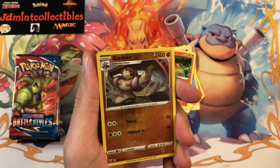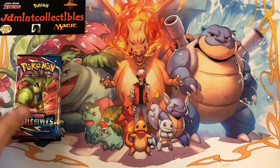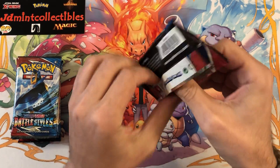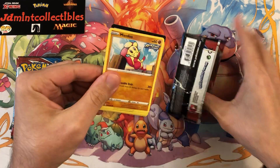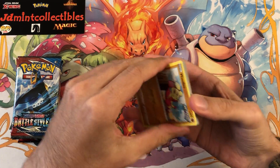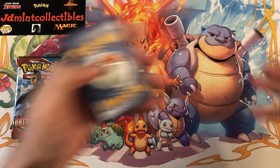Alright, so we have Girder as the reverse and a Marowak to start off, so nothing too crazy there. Going to the next one here — wow, that one opened up real easy. Hopefully we can get something out of these packs. Like I said, not really sure where they came from, but I got a pretty good deal on them so I figured let's open them up and try our luck.